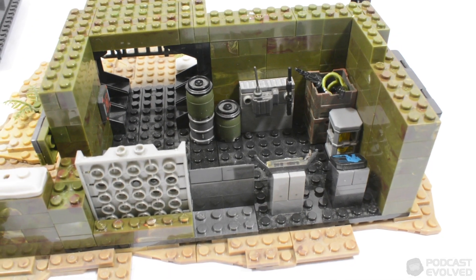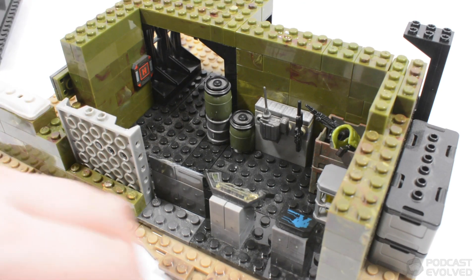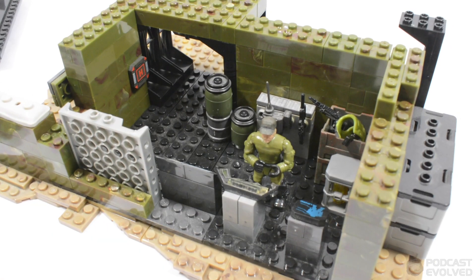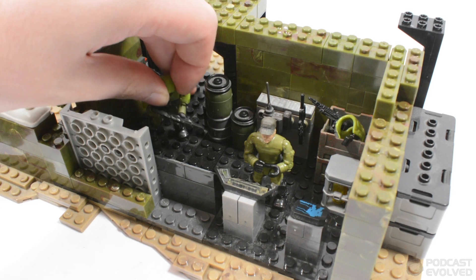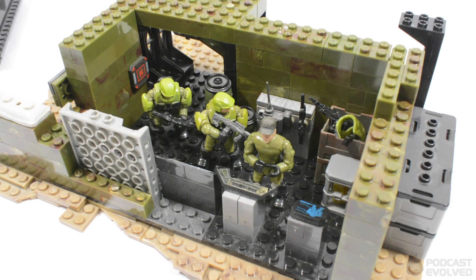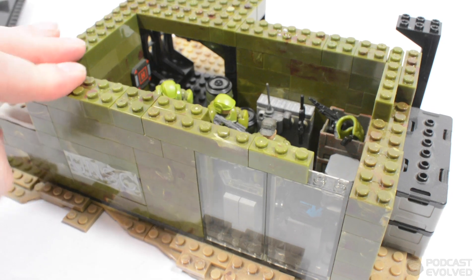If I bump up the brightness, you can see a lot more of it. The idea is this would be an observation and control post — you've got the communicators here, you've got this marine who's clearly in charge. These guys have been deployed to help secure this compound from a Covenant attack, and the AA gun would be linked up to this compound as well.